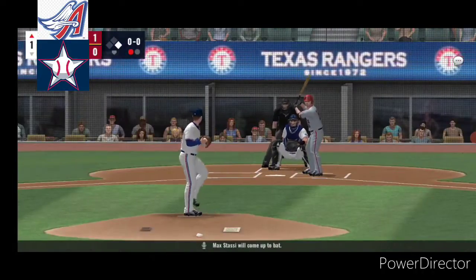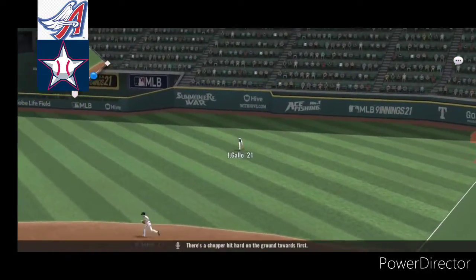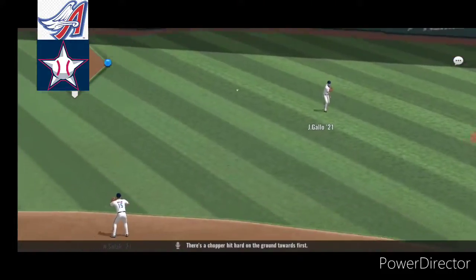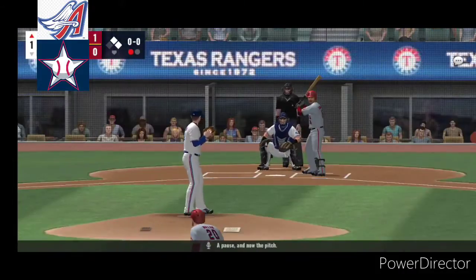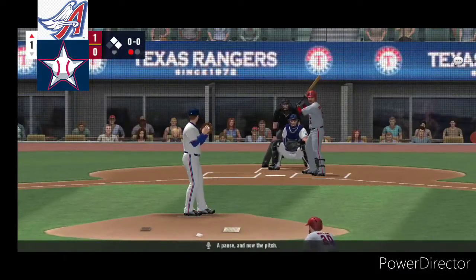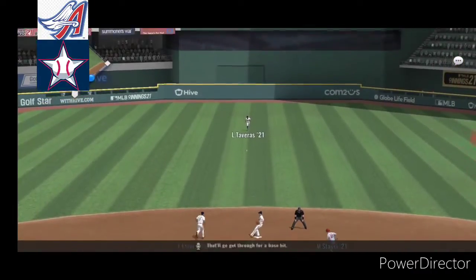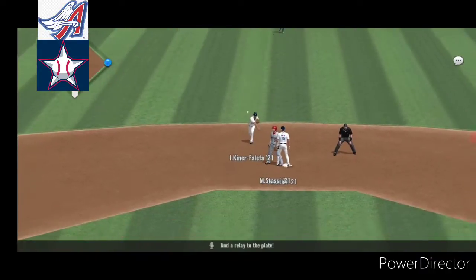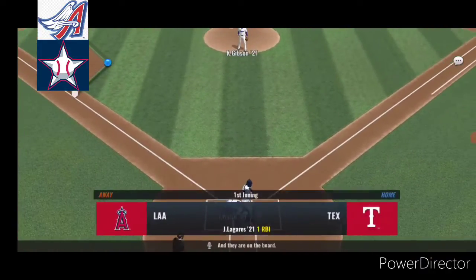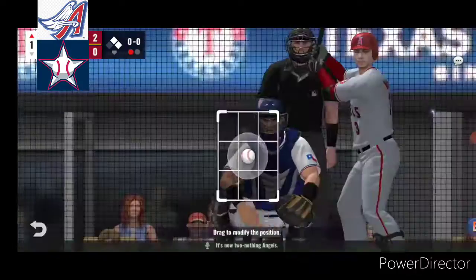Max Stassi will come up to bat. There's a chopper hit hard on the ground towards first. Here comes Juan Ligueras. A pause and now the pitch. That's hit hard on the ground, and it'll go through for a base hit. A relay to the plate, and they are on the board. It's now 2-0 Angels.